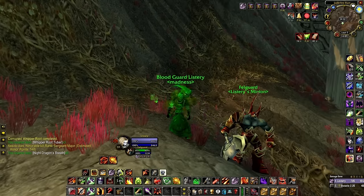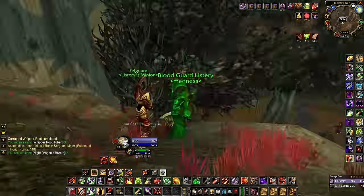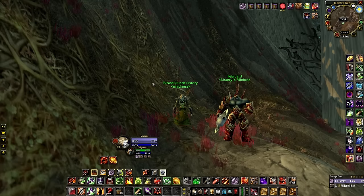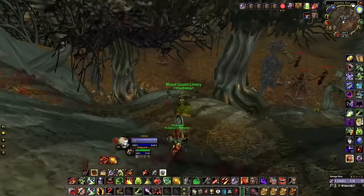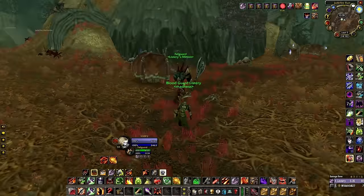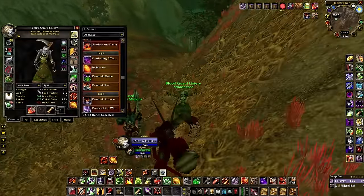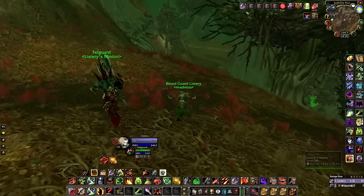Hey guys, it's Listery again, and today I'm bringing you my guide for Phase 3 Soul Link Warlock in PvP scenarios. I'm running around Felwood farming some satyrs and decided to run my Soul Link PvP build, because on PvP realms you encounter a lot of PvP. Soul Link is an extremely powerful spec this season — I'd say it's S-tier. I haven't come across any class with a fair chance of beating me in 1v1, provided skill levels are similar. Soul Link is super powerful just by raw stats alone: the HP pool, damage via DoTs, and the 30% damage reduction.